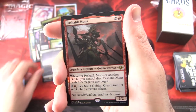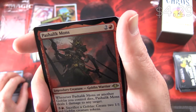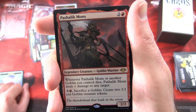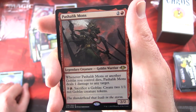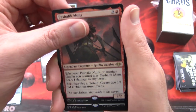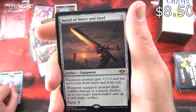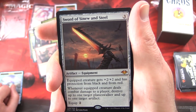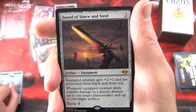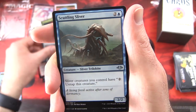We've got a Snow-Covered Swamp and a Pashalik Mons — rare, Legendary Creature Goblin Warrior, 2/2 for three. Another on-theme card. Whenever Pashalik Mons or another Goblin you control dies, Pashalik Mons deals one damage to any target. For three and a red, sacrifice a Goblin and create two 1/1 red Goblin Creature tokens. Fantastic. And a Mythic — Sword of Sinew and Steel! Equipment: for three, equipped creature gets +2/+2 and has Protection from Black and from Red. Whenever equipped creature deals combat damage to a player, destroy up to one target Planeswalker and up to one target artifact. Equip cost two. Very nice pull.